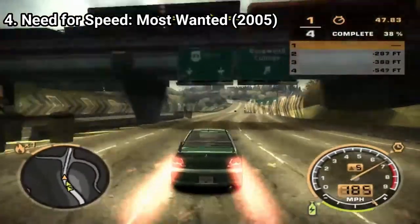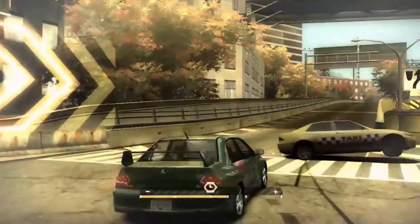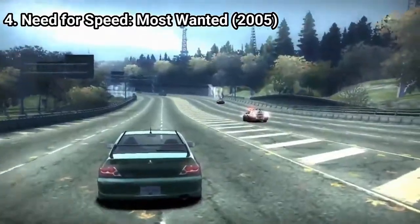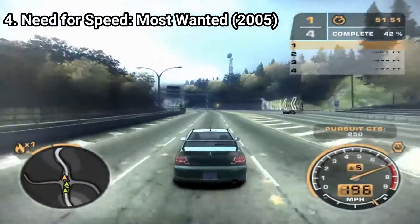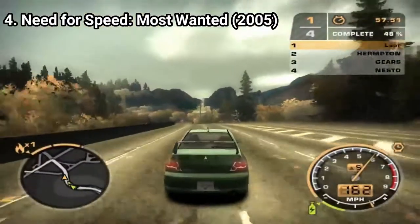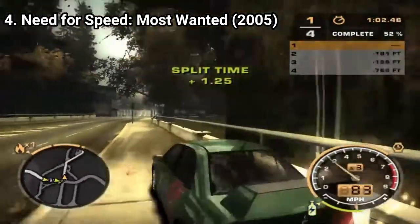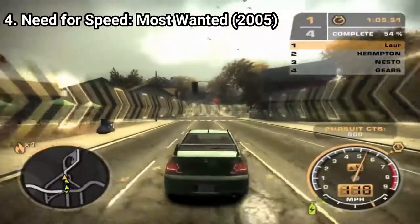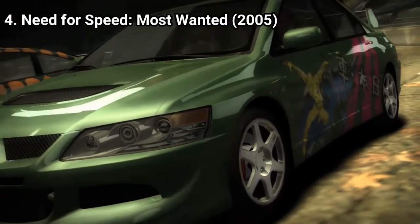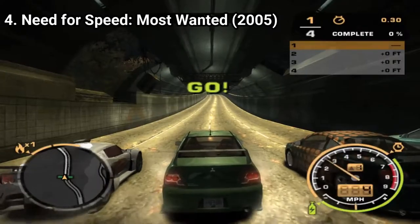You also get a special ability called the Speed Breaker, where you can slow down time and get better maneuverability to take on tight corners at high speeds. You can customize lots of cars both visually and performance-wise, but without the racer-style options from Underground 2 like horns or trunk speakers — rather basic stuff like hoods, spoilers, bumpers and so on. You also get quick races and can get chased by the police while free roaming. It's a legendary game — if you haven't played it yet, just do it. This one too is a masterpiece and if you're not playing it, you are missing out big time.